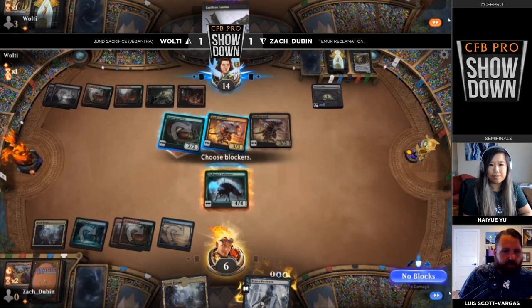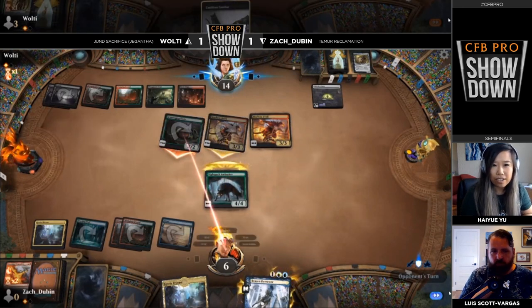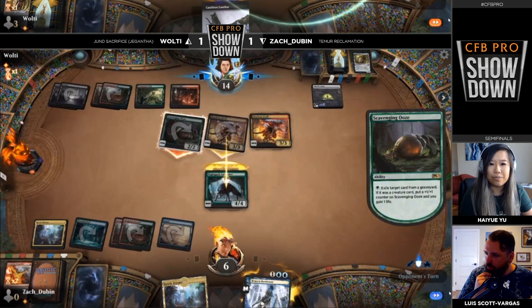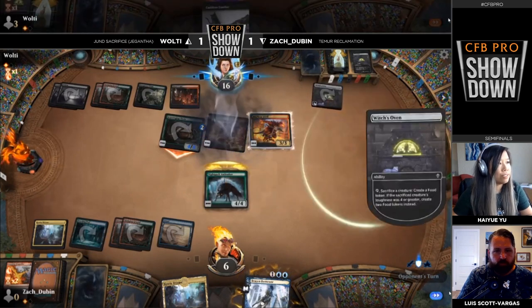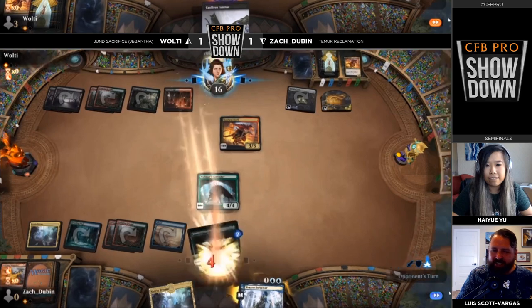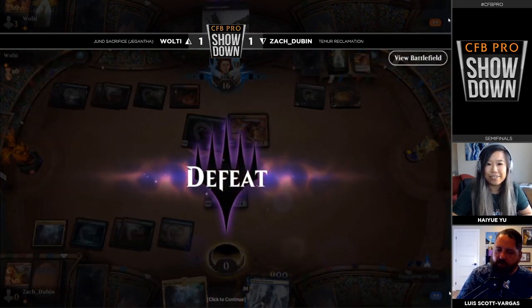Zach draws a second Nightpack Ambusher — could that do something? I think that's not going to be enough. That Scavenging Ooze was a monstrous reprint. The second Mayhem Devil also sealed the deal. Either way Zach was dead to just an attack — you block the Mayhem Devil and the Scavenging Ooze gets too big, or you block the Ooze and die to sacrifices. Jund Sacrifice is a powerful deck. Great top-four finish and Zach will actually cash for a hundred dollars of store credit — not bad for a free tournament where you got to play Magic and get commentated on. Wolty takes it two games to one. We're going to cut to a quick break before coming back with more Magic.